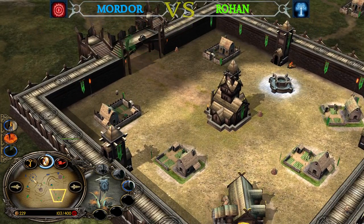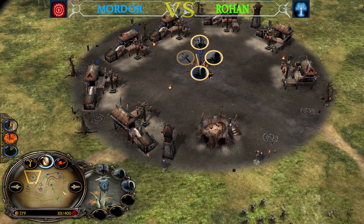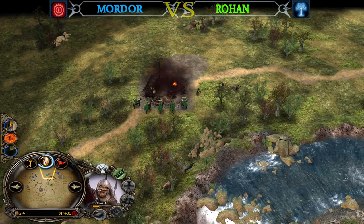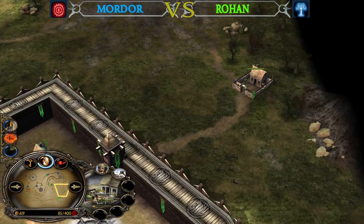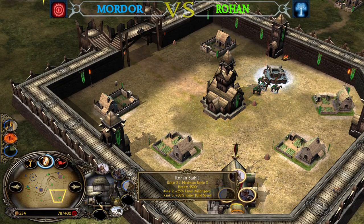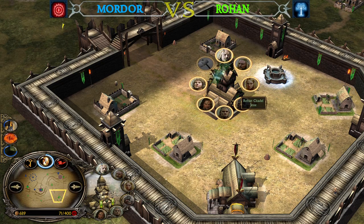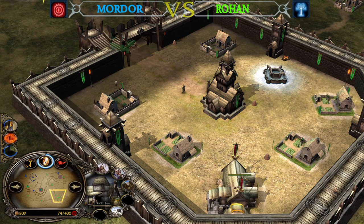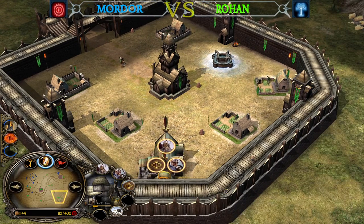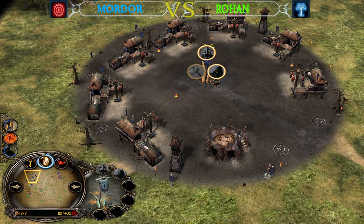Rohan has a great early game with peasants from farms inside and outside the base, a really strong mid-game due to the cheap Stable and cheap Rohirrim, and incredible power in the late game because of leadership from Theoden, but also Aragorn, and then the horse archers — which are like mobile rangers dealing incredible damage to Nazguls, the Witch King, and even Trolls or Mumakils.